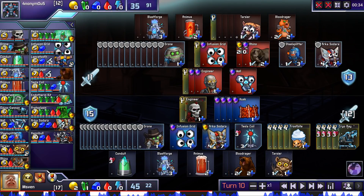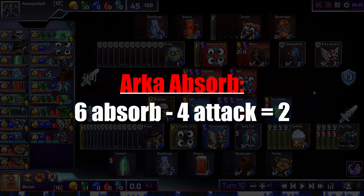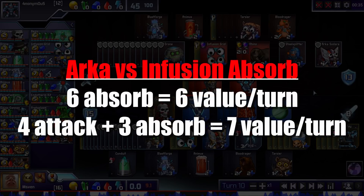Now he decides to attack with his Arca, which was a good call in this situation since he had some defense sitting around from before and only had to buy a rhino to defend. That rhino is unlikely to die because it's actually incorrect for me to attack with my Arca. Arca can absorb for six, but it's technically at the cost of its four damage. If we consider attack and absorb as equivalent resources, the overall value of holding Arca for absorb in a vacuum is comparable to wall absorb. Attacking with Arca and absorbing on infusion grid instead will net you four attack and three absorb rather than just six absorb — which is like the gain of a single attacker.